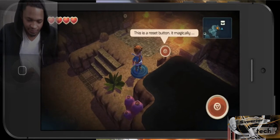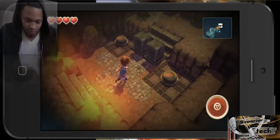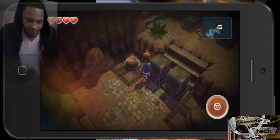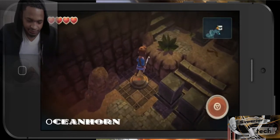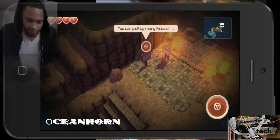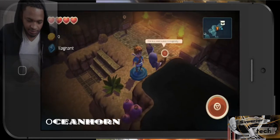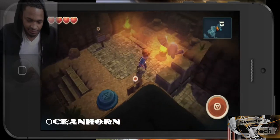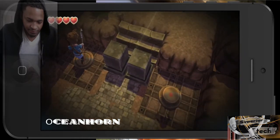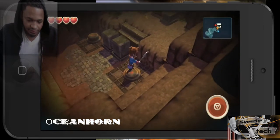There is a reset button — and magically, okay. All right, so this is one of those more advanced Tomb Raider-type puzzles going on. There's some bling up there, man. I can't figure this out. Let's go back up here — you can pick many kinds of things. I'm going to go to the left side first. Didn't seem to do anything. Let me go to the right.